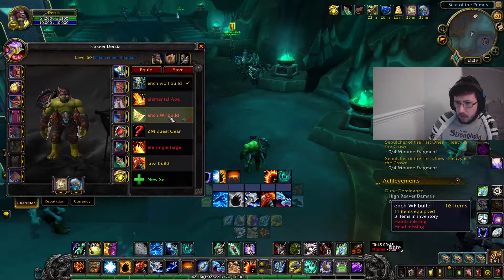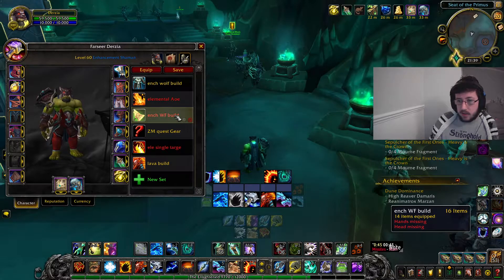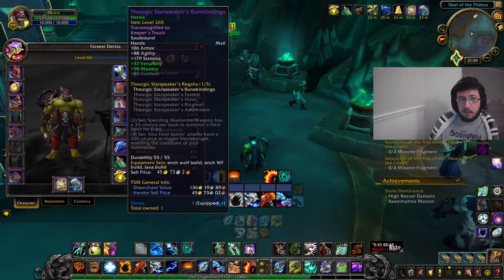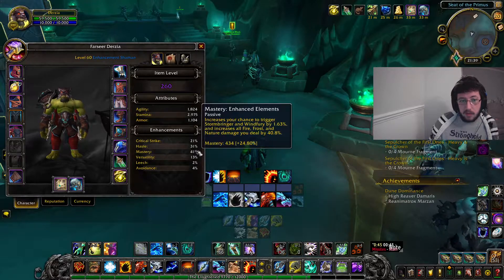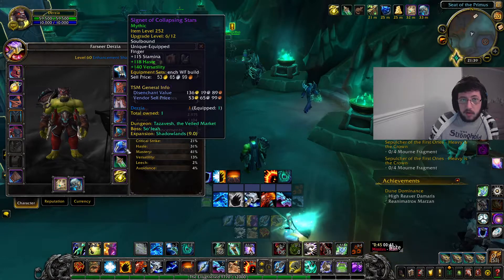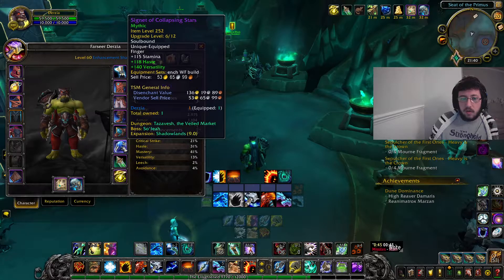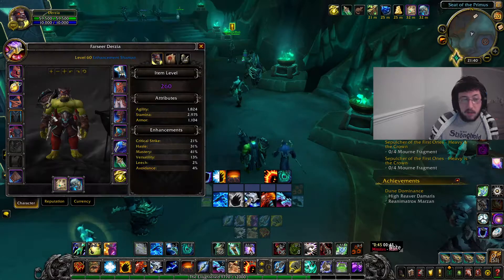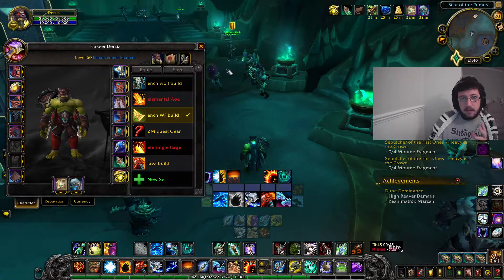Now for my Doom Winds build - my Windfury build. Some gear shows as missing but they're not missing, I've just replaced them completely. Here is the Doom Winds build: my crit goes to 21%, my haste goes to 31%, my mastery drops down to 41%, and my versatility jumps up to 13%. That's pretty much because of this ring - Signet of the Collapsing Stars - it's got a load of haste and a load of versatility. It's a really good ring for this build because Doom Winds doesn't really benefit much from mastery - you need a lot of versatility.